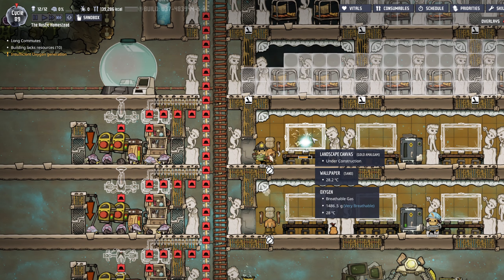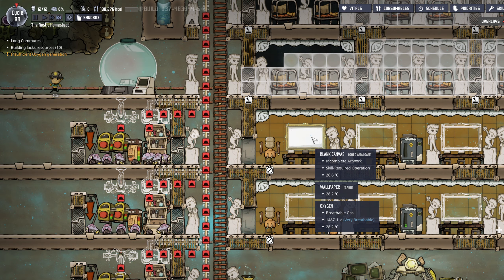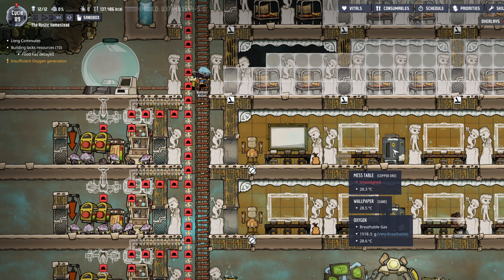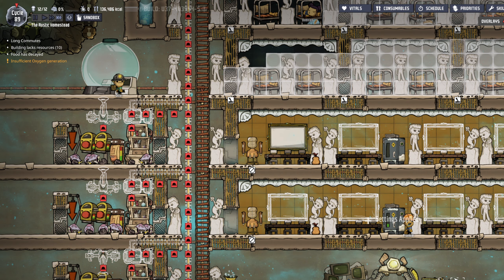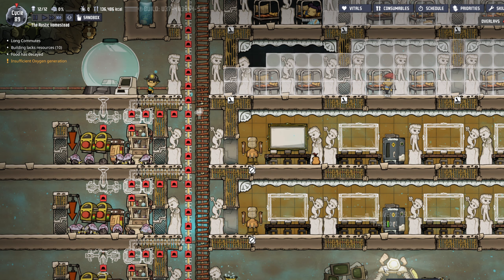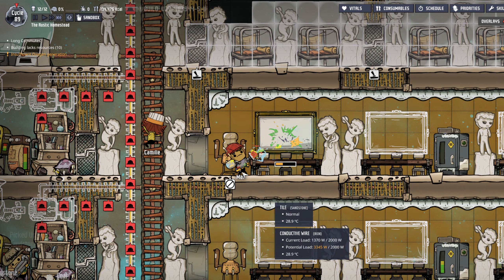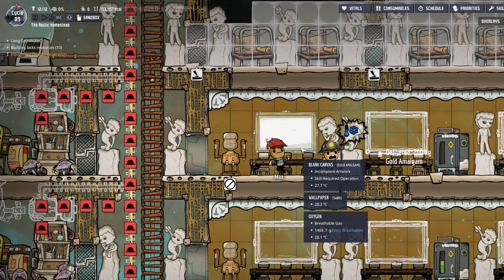Let's get our first painting — our masterwork. The masterwork artist is going to come by. They basically shoot this like a paint gun. Oh yeah, muckroot needs to be added to the food list. Max is killing it — Max has been doing this a while now, knocking out masterworks left and right.